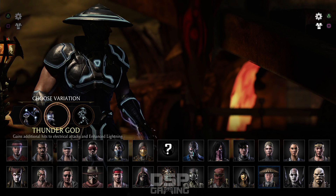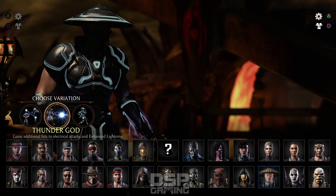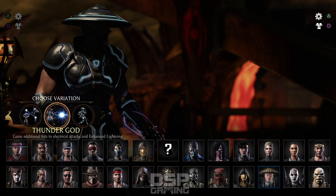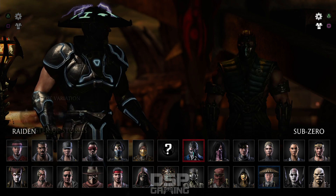Raiden has three versions. He's got Master of Storms, where he gains the ability to play Static Traps. He's got Thunder God, where he gains additional hits to Electrical Attacks and Enhance Lightning, and Displacer, where he gets Teleport and Sparkport. Let's try them all.